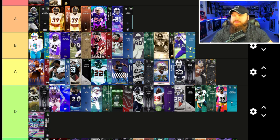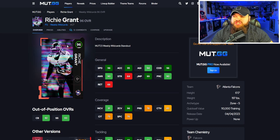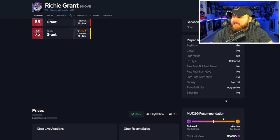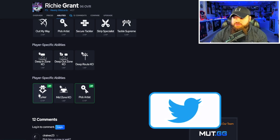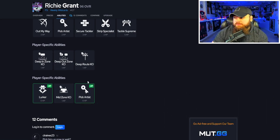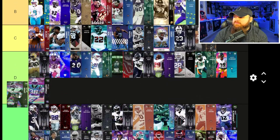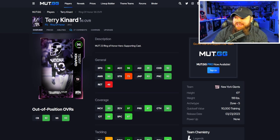Pick artist and deep out zone KO is a combo a lot of C-tier players don't get, so I like it. It's not top-end but it's not bad. After that we get Richie Grant — sugar rush track card up to 98 speed, six foot, 90 play rec, 91 man, 96 zone. Not the best box stats, but he does have play ball on air aggressive. He can get zero AP lurker, deep out zone KO, and pick artist. I'm putting Richie Grant right by Cameron Bynum — pretty solid.